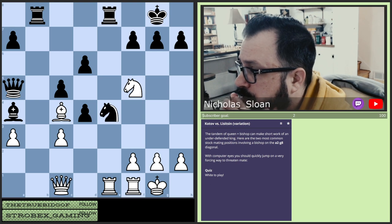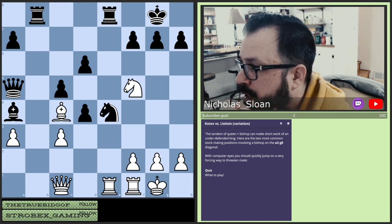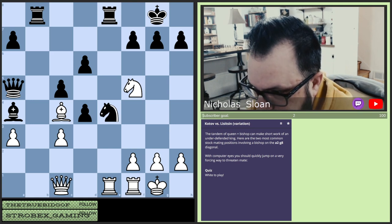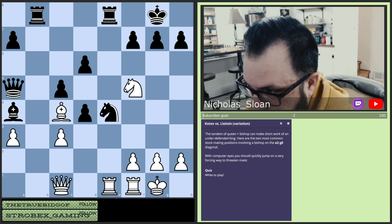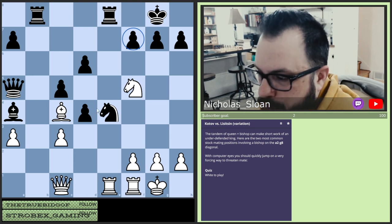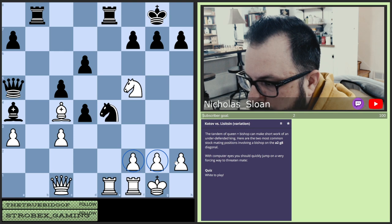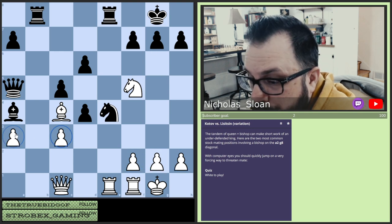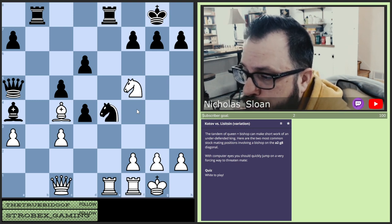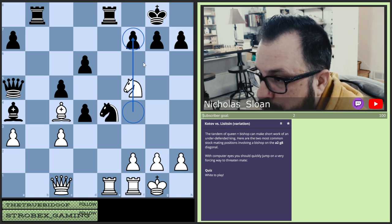The tandem of queen and bishop can make short work of an under-defended king. Here are the two most common stock mating positions involving a bishop on the a2-g8 diagonal. With computer eyes, you should quickly jump on a very forcing way to threaten mate. So this is the weak square. Let's count the material first — we've got both rooks, two minors versus two minors, and both queens.